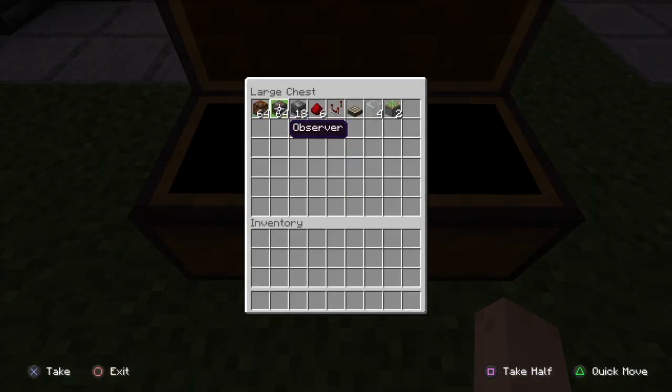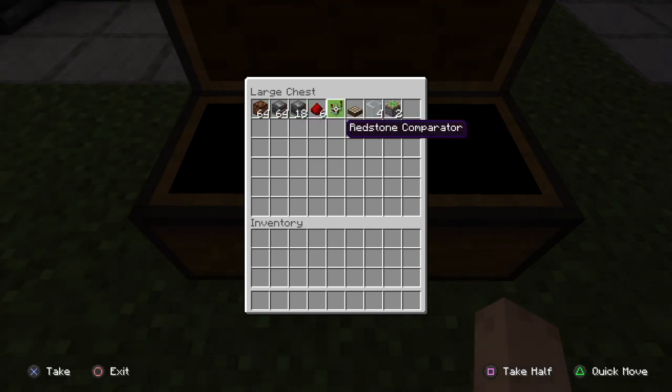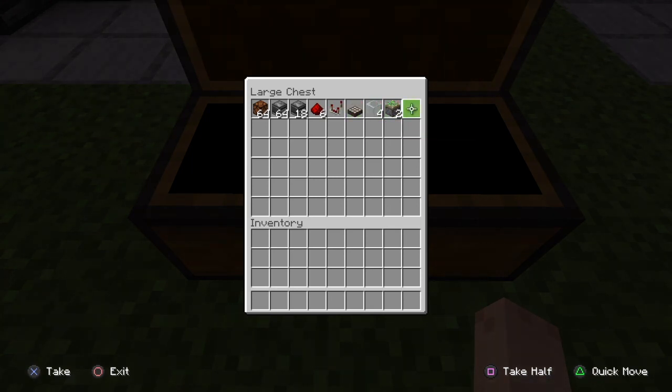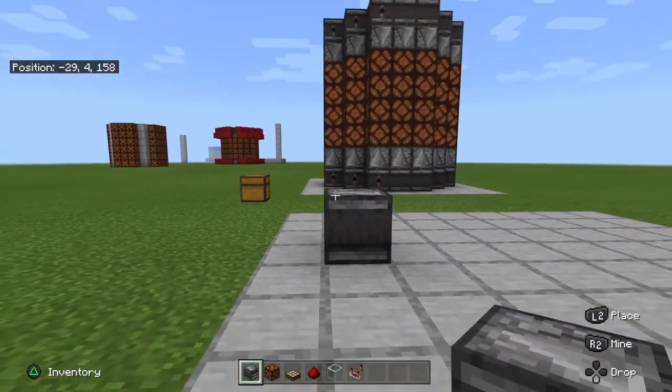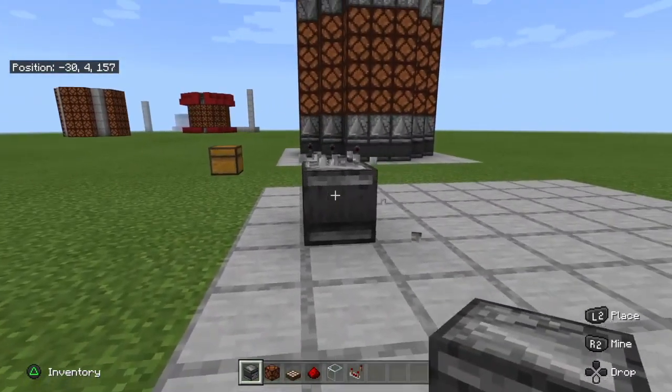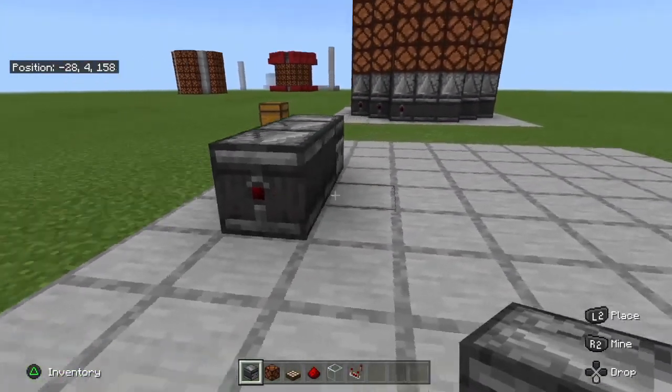For the materials we will use the following: 64 redstone lamps, 82 observers, six redstone dust, one redstone comparator, one daylight sensor, four pieces of glass, two sticky pistons, and a couple of building blocks. You can use any type of building blocks you want — I'm going to use smooth stone.